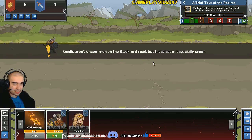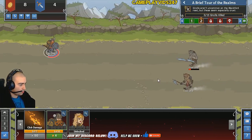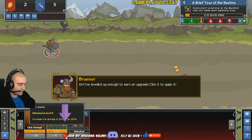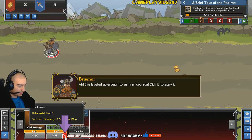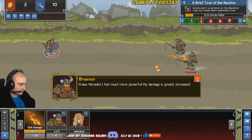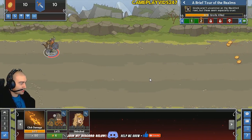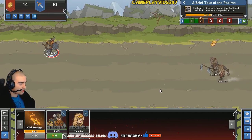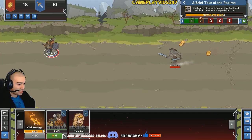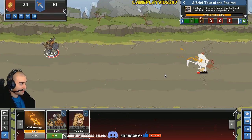In the top right corner there's a quest description: 'Nulls aren't uncommon on the Black Forest Road, but these seem especially cruel.' Okay, Level 2. I've leveled up enough to earn an upgrade — click to apply it. Increases the damage of... Brunor, we'll go with. 100% damage increase there, which is quite nice. Obviously there is idle damage as well. It seems he actually does more idle damage than anything — look at that, he actually one-shots the mob with the idle damage.